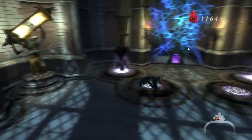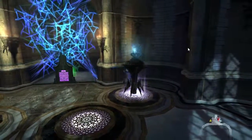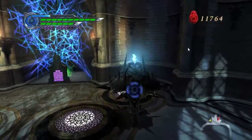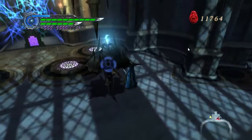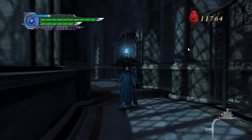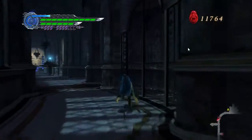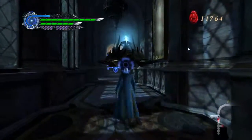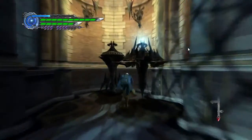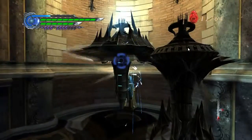You might think you can't move these out of their places, but you'd be wrong. Everyone's an idiot in their own ways — some people might be bad at video games, others at sports, math, or reading. All are welcome here regardless. Now that we've broken those up, we have three gyro blades at our disposal, but there are enemies, so let's kill them.